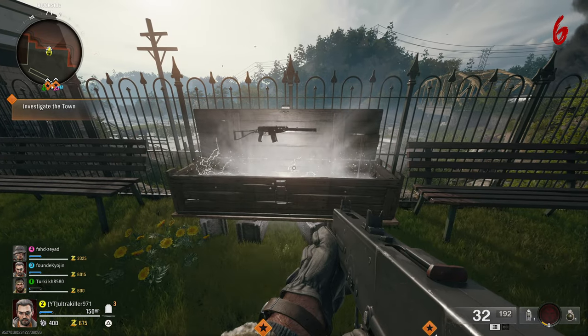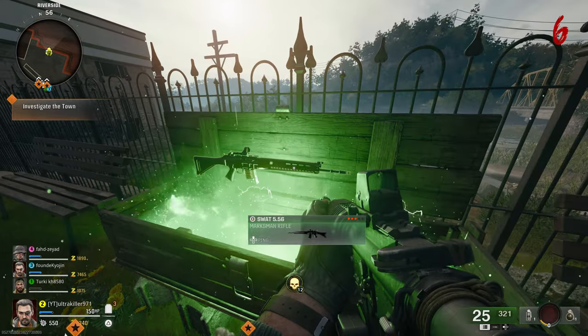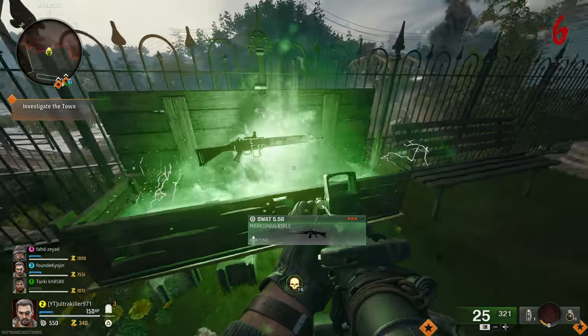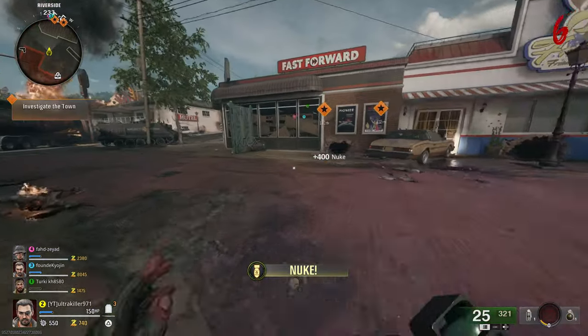Another tip: when you're using the Mystery Box, if you get a weapon that you don't want but your friend does, you can melee the box and it'll glow with a kind of green fog, meaning any of your friends can pick it up.